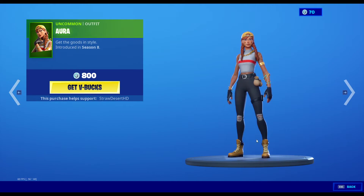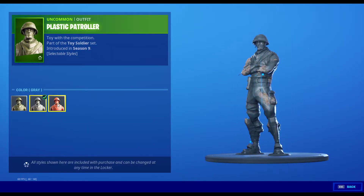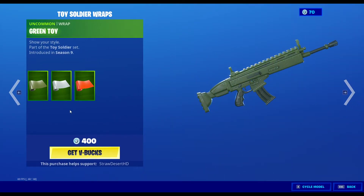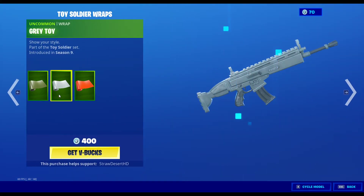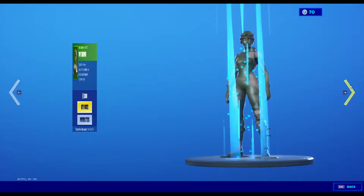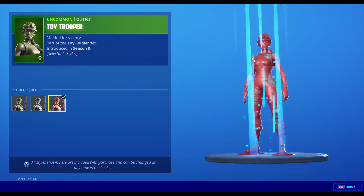Guild and Aura constantly returning to the shop — you can tell they're fan favorites. Plastic Patroller with three different styles: green, gray, and red. The green toy wrap, the gray toy wrap, and the red plastic wrap. And Toy Trooper with three different styles: green, gray, and red.